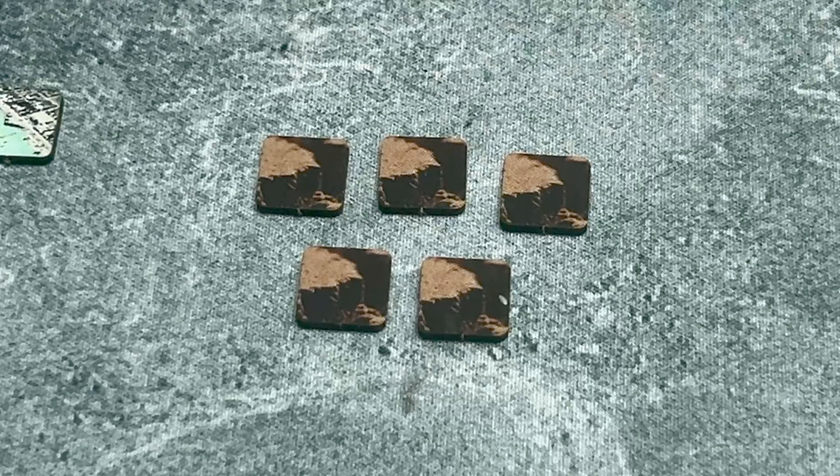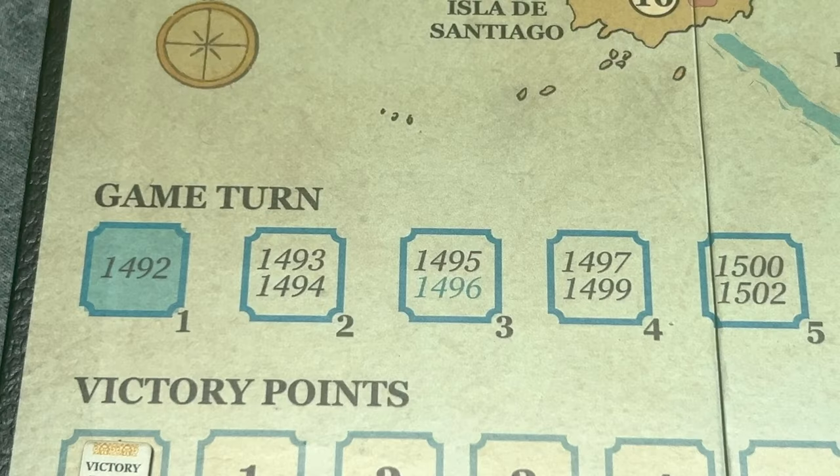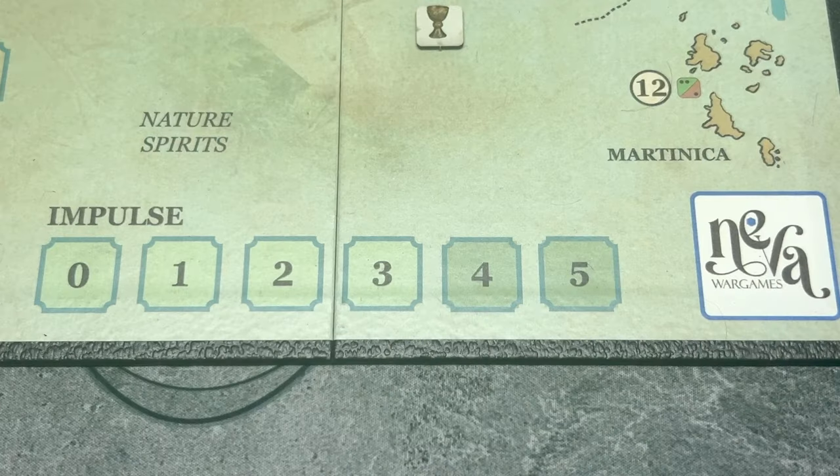There are five citadels, which provide a plus two when attacked. If the Spanish have three or more at the end of the game, they gain a one-point victory point bonus; if they have none, they take a minus one penalty. Citadels can be built in spaces that have palisades. Certain events cause earthquakes. The victory point track tells us the minimum the Spanish must achieve to win — that's 15. Anything less is a native player win.